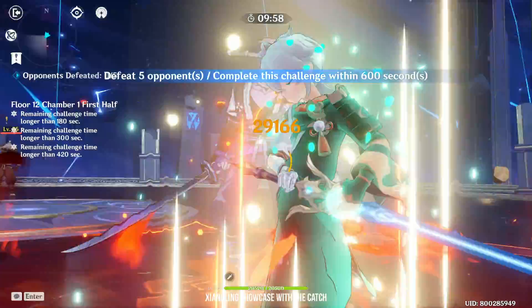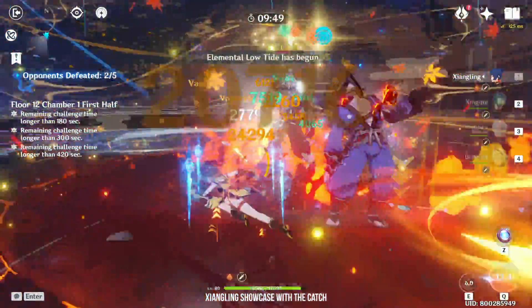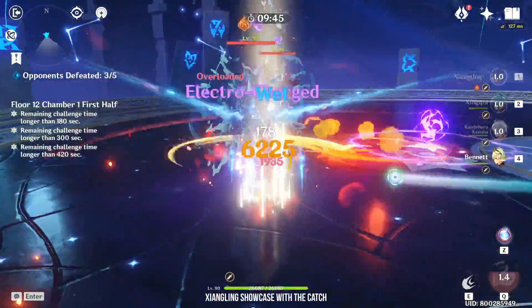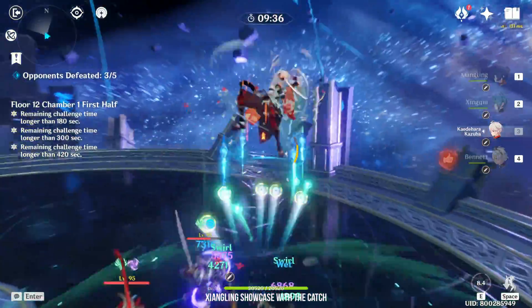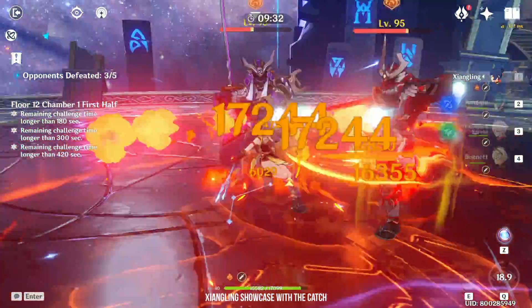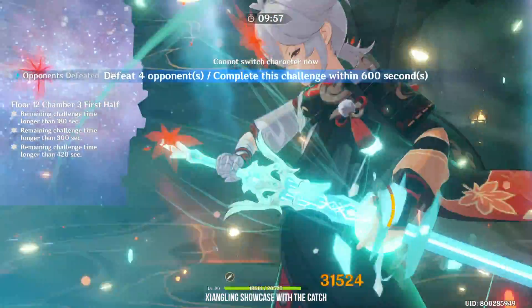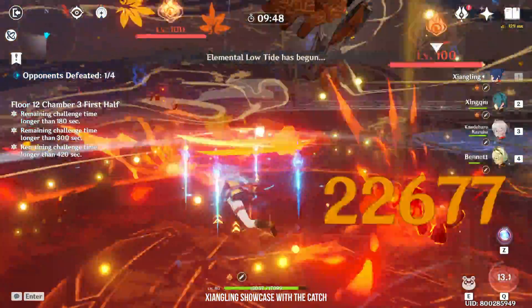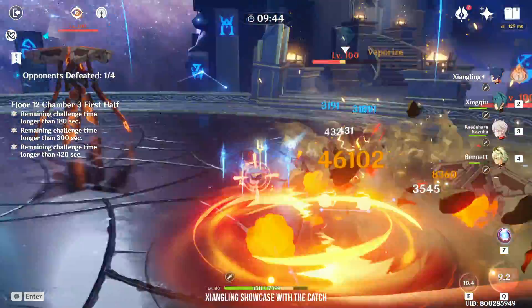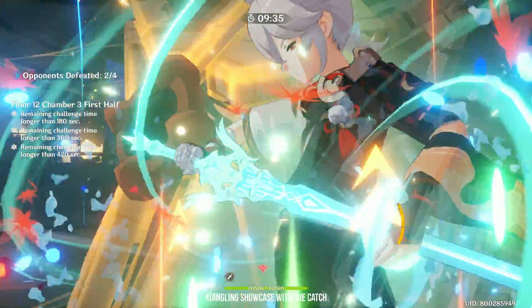As promised, I'm going to do a showcase on Spiral Abyss with the 3 characters. Here I'm using Xiangling with The Catch. She's hitting for around 24k to 28k with Vaporize, which is really good. The national team is one of the most popular teams with Xiangling. This is Floor 12, Chamber 3. Xingqiu is also super strong — the national team is basically all the strongest supports paired together: Bennett, Xingqiu, Xiangling and Kazuha are the 4 strongest sub-DPS in the game.